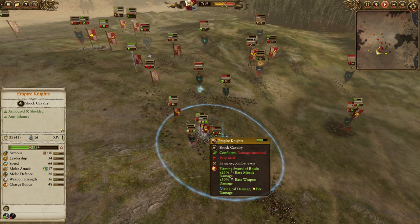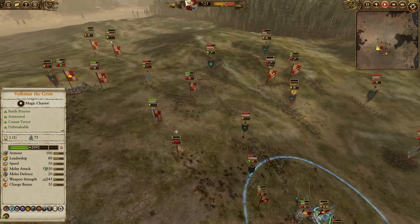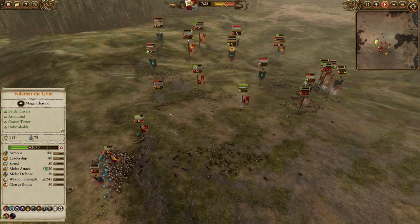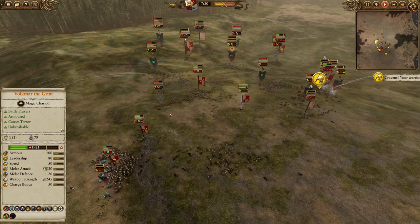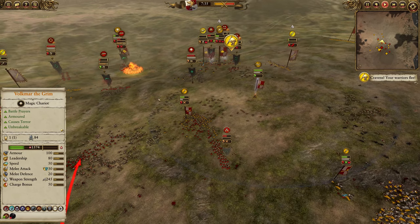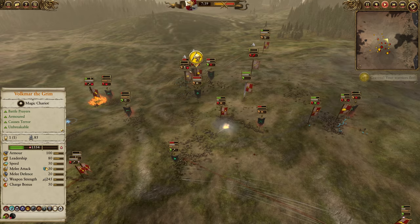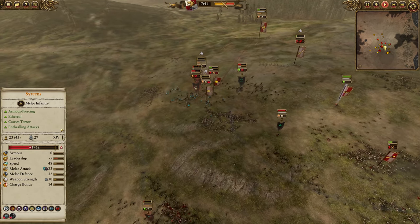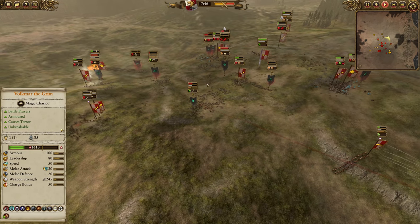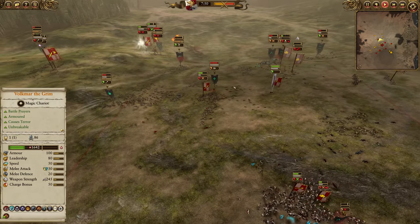Beautiful Flaming Sword of Ruin — Zack's casts have been very on point here, letting those Empire Knights absolutely wreck Sirens. One thing a lot of people don't realize is that Flaming Sword of Ruin actually increases base missile damage and gives flaming and magic damage on not only melee attacks, but on missile attacks as well. So you can actually use it to boost up something like Huntsmen — if you could shoot Sirens out in the open, that extra magic damage plus their zero armor means it doesn't matter at all that you have non-AP bows.